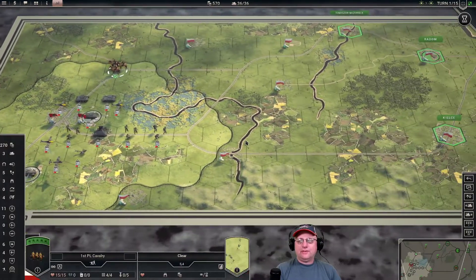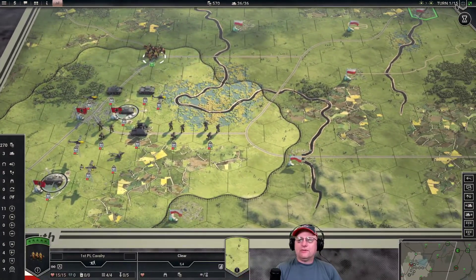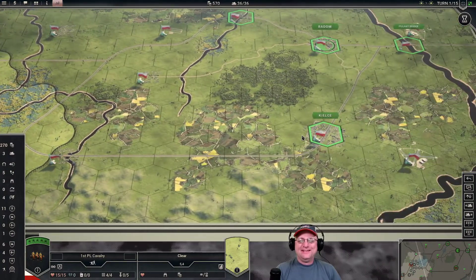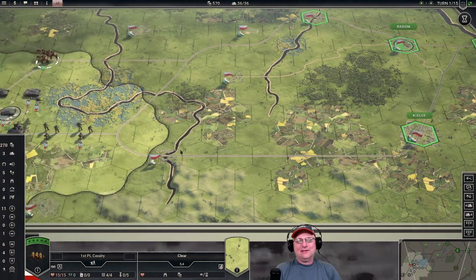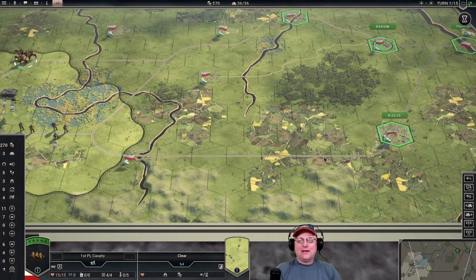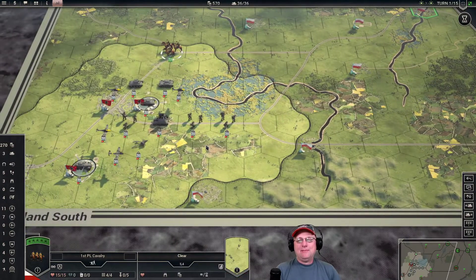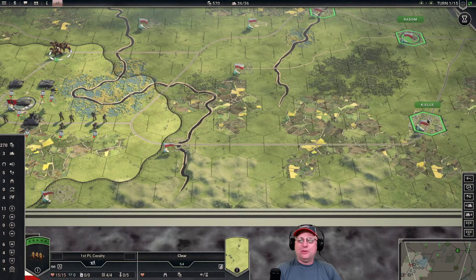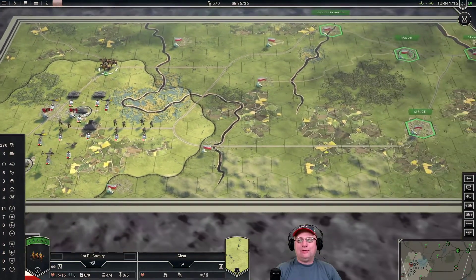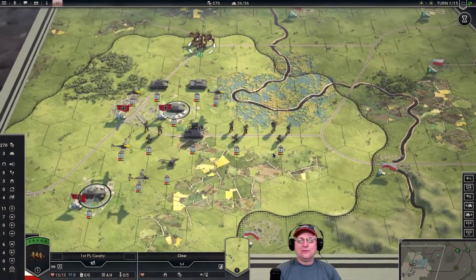All right, let's talk about our tactical situation. We've got 15 turns, we're on turn one. Ideally we want to take Kielce by turn four, but I don't know the game well enough to realistically do that. I think once I know the game better I could probably do it easily, but for now I'll take things slow, use the full 15 turns, keep my core units in good shape, and not worry about the rush on Kielce.